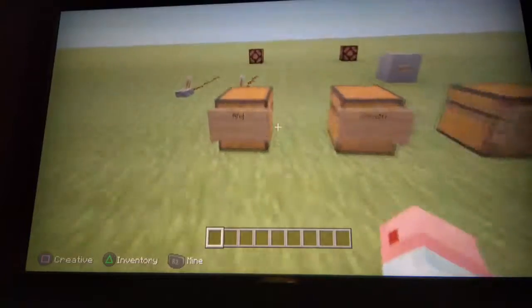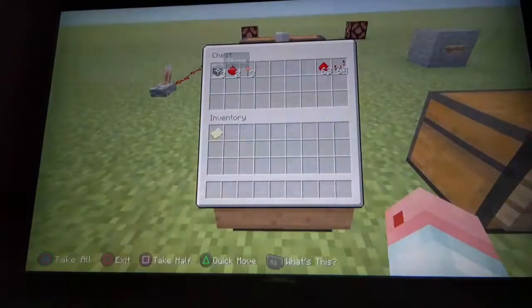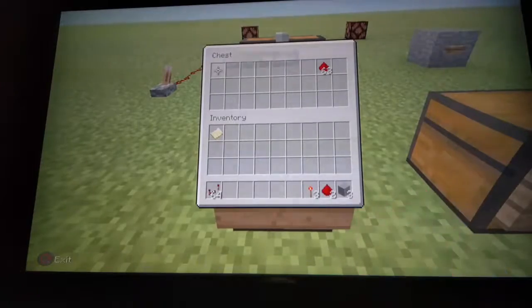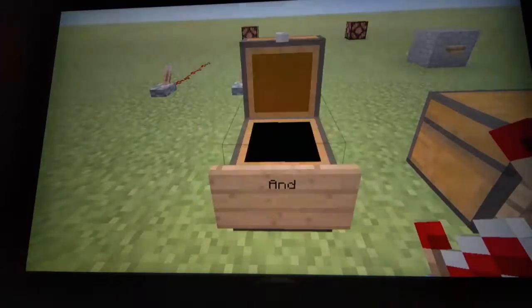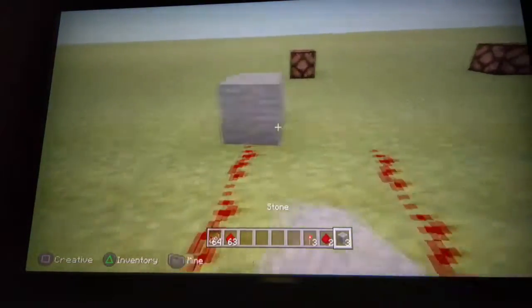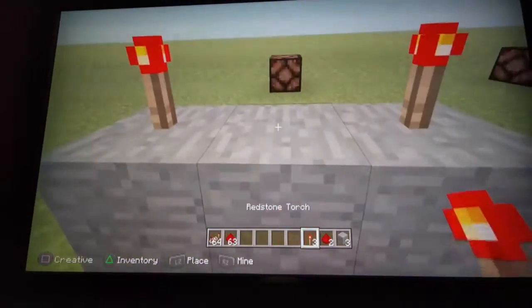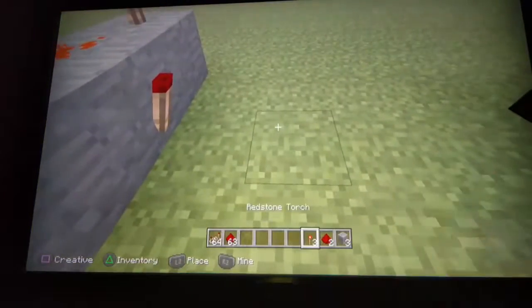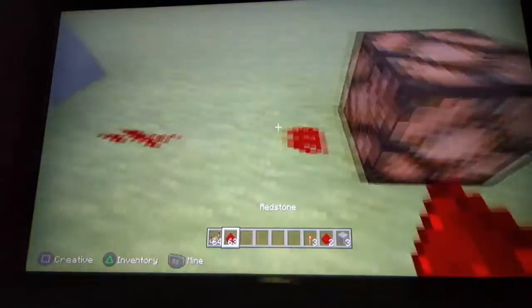Let's get started. First, for the AND gate, these are the items you'll need for sure, and then these are extra items depending on how long you're going to make your track. You go one, two, three and then just take this and connect it, depending on how long you want the track.